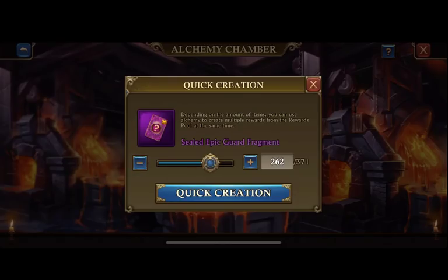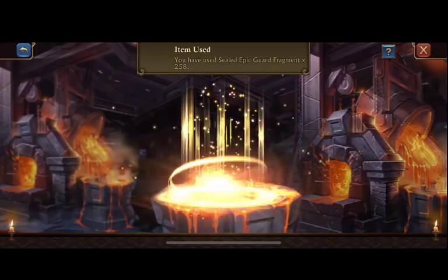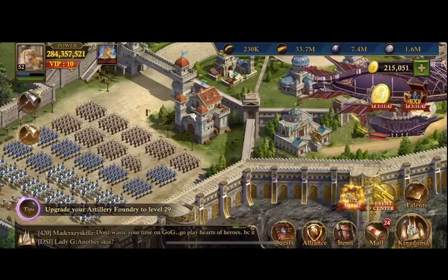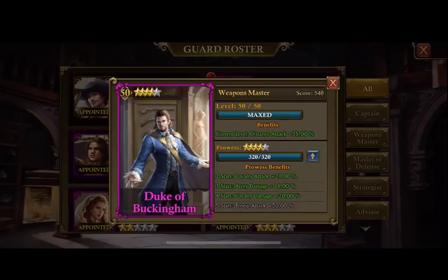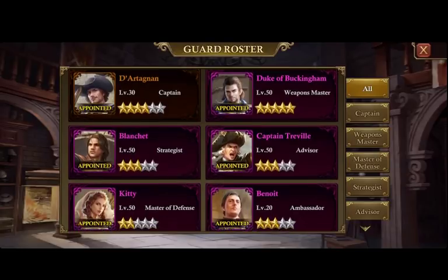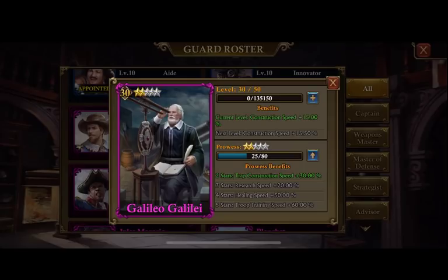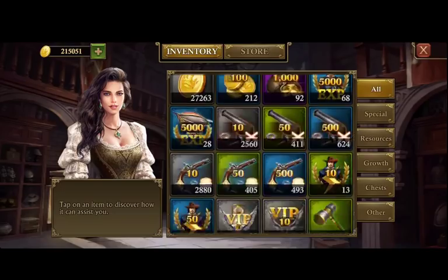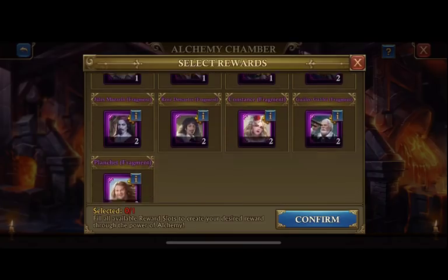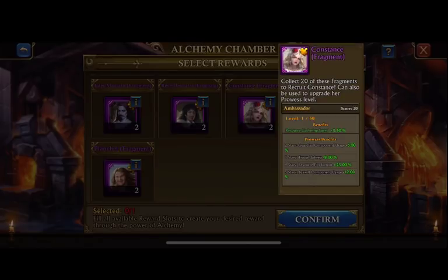We're gonna go ahead and do that — confirm. Now we have 113 left. Let's go ahead and do that fifth star for Duke of Buckingham. Very nicely done there. Now let's try to figure out where we want to go next — I really want that 60% troop training speed, but it's gonna be a long ways to go.